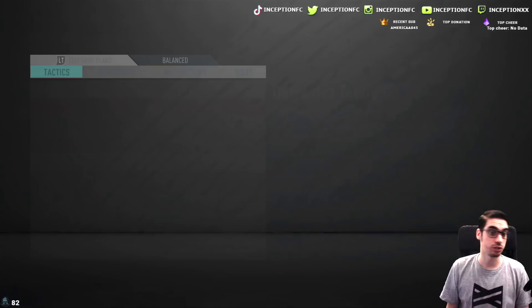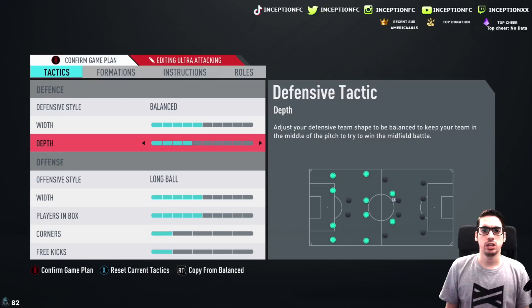We're going to go ahead and put Alaba in the CDM position first, and then I will actually try him out in the center back position.